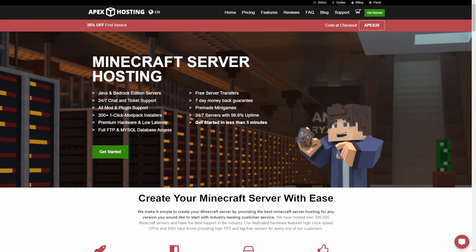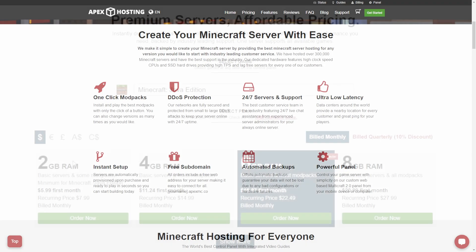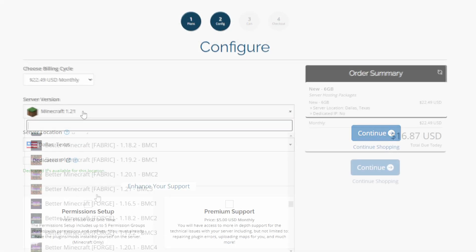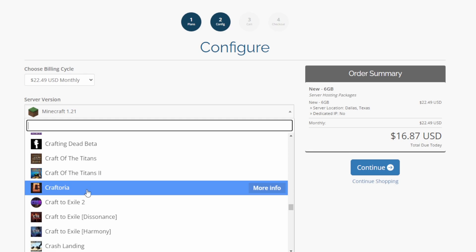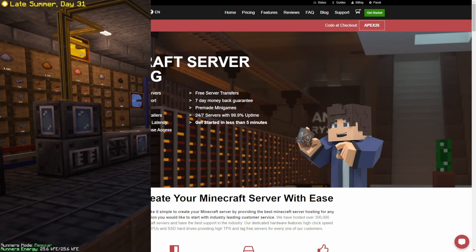Please give me a few seconds to thank our sponsor, Apex Hosting. If you're thinking about starting your own Minecraft server, Apex Hosting is a great way to go. With their always-on servers, you can invite your friends to join at any time with no port forwarding setups, and setting up mod packs like this one is a breeze with their one-click installations. Plus, they offer 24-7 support and handle mod pack upgrades for you. If you do check them out, please use my link, jangler.com/apex, which helps support the channel.